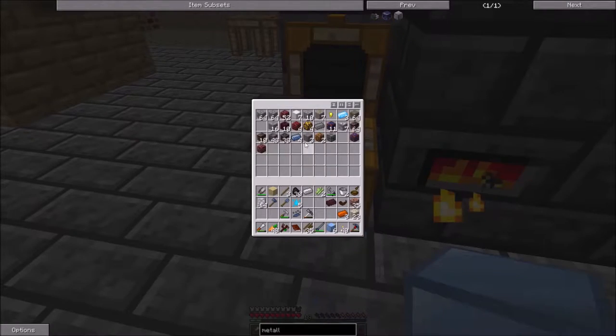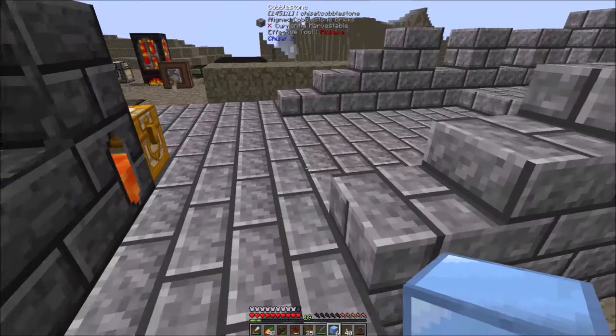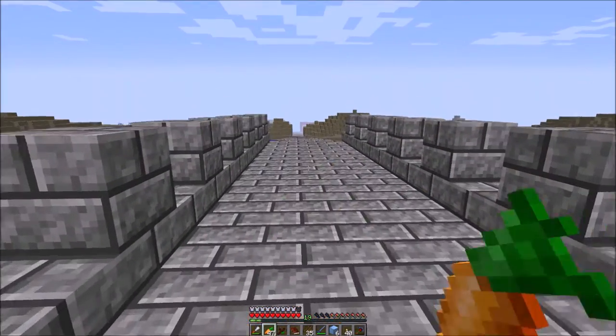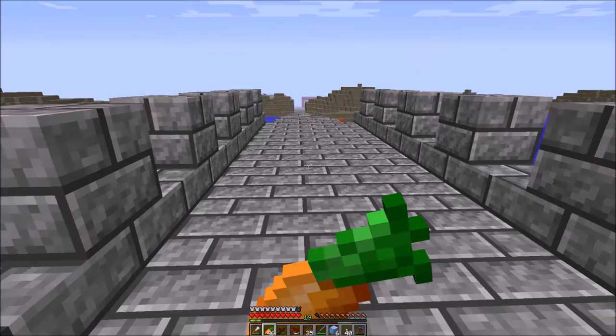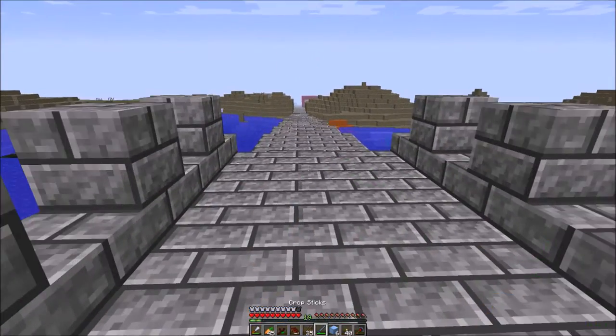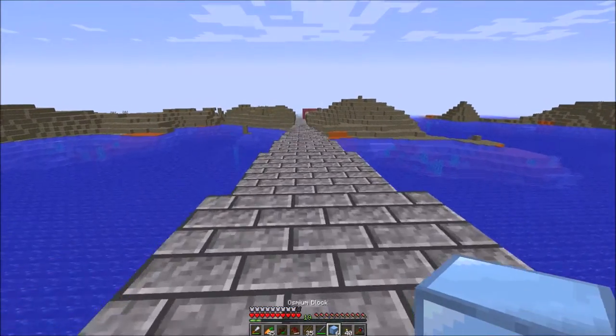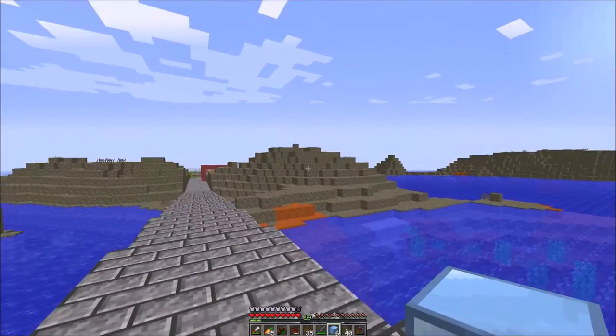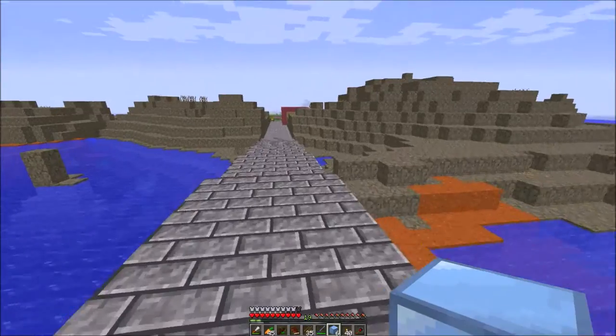I do need to grab a couple blocks of iron while I'm out here, because what we're going to focus on today — I want to get a better power source going, so I'm going to build a heat generator since we pretty much have an endless supply of coal over here with our farm.